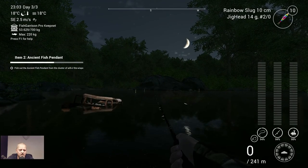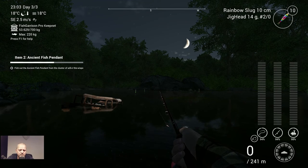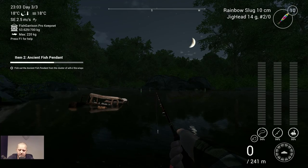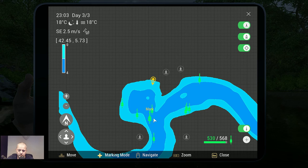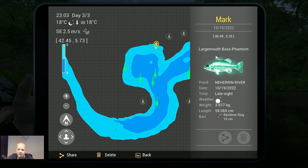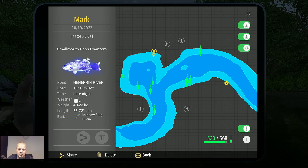Now we need to fish out the ancient fish pendant from the cluster of will-o-the-wisps. No idea where yet. First I'm going to share the markers with you. Here we got largemouth bass phantom at 46.94, 5.39 with the rainbow slug. And here we got the smallmouth bass phantom at 44.24, minus 3.60.